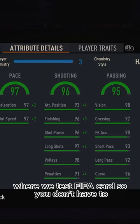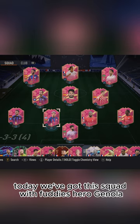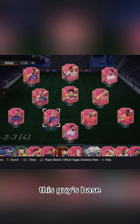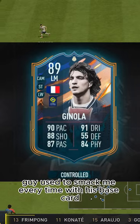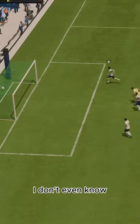Welcome to Baller or Bust, where we test FIFA cards so you don't have to. Today we've got this squad with Fuddy's Hero Genola. This guy's base card used to smack me every time with his base card — it was literally a glitch last FIFA, or was it this FIFA, I don't even know.